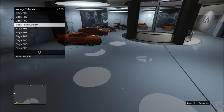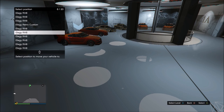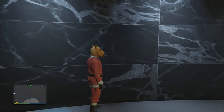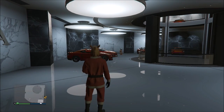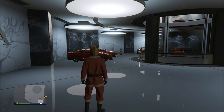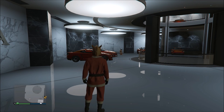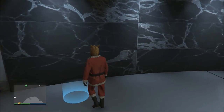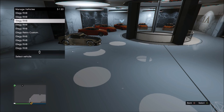Right after it duplicates, switch the duplicated LLG with the LLG that's in the 6th slot. Then back out of the blue circle and wait about 20 seconds for everything to spawn back in. As you can see here, everything has spawned back in — all the LLGs and the retro LLG too.